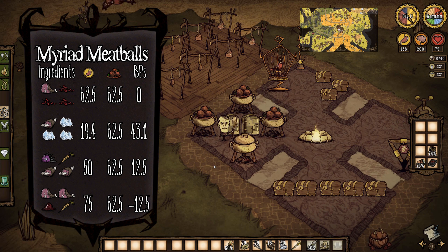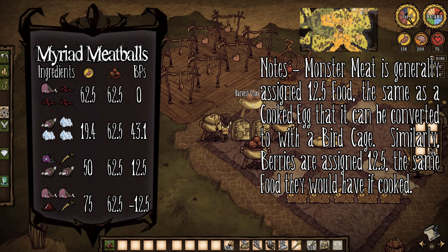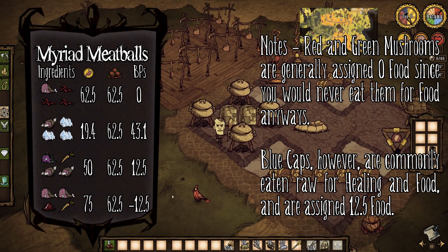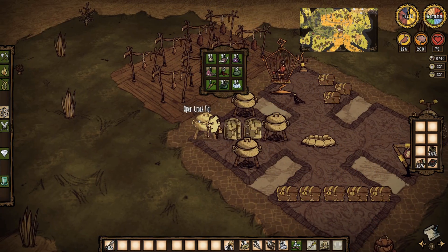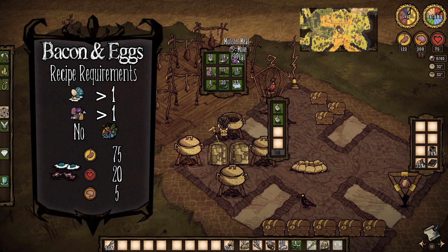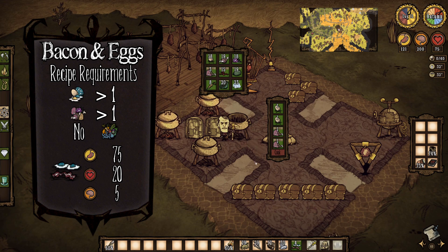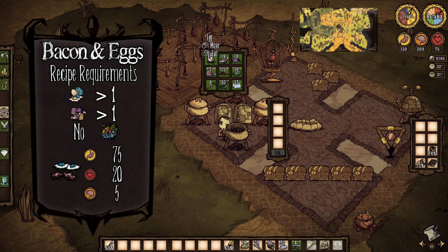All of these combinations will result in meatballs — but remember the concept of bonus points? Hands down, the version using three ice as the non-meat filler is definitely the best way to go. But in the early game, if you don't have ice, it is perfectly fine to use berries or mushrooms as you work on getting established. Please don't use that last recipe with two meats — you're actually wasting food making meatballs with those ingredients. In order to make bacon and eggs, you need an egg value of greater than one, a meat value of greater than one, and cannot have any vegetables.